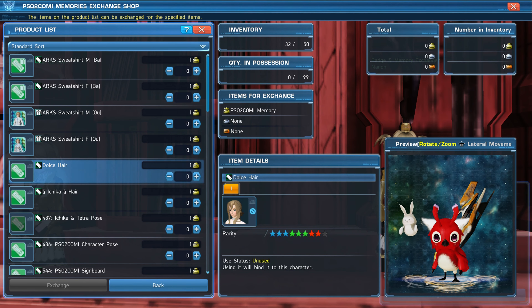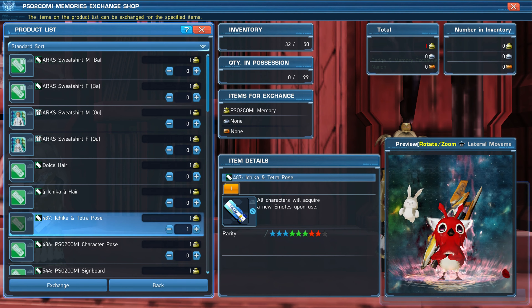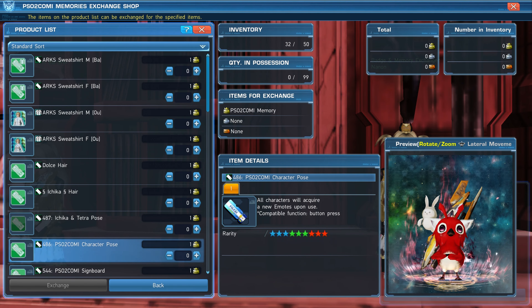These cosmetic items can be used in Phantasy Star Online 2 New Genesis. That'll do it for this guide — if you found this helpful or would like to see more guides, please consider leaving a like and subscribing.